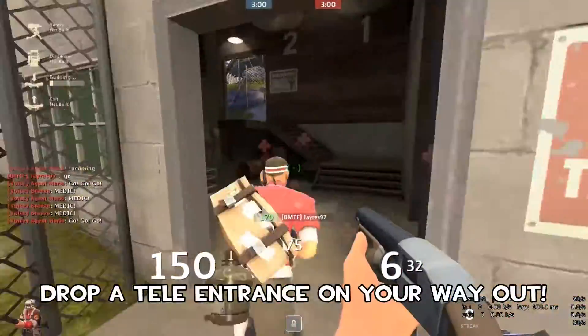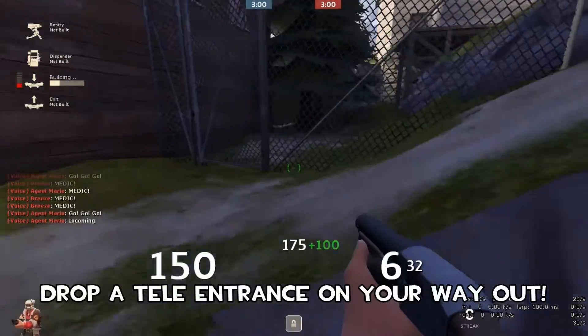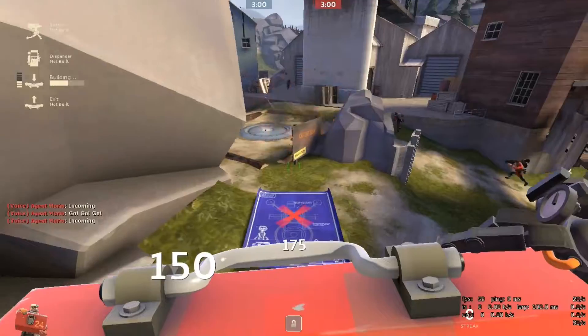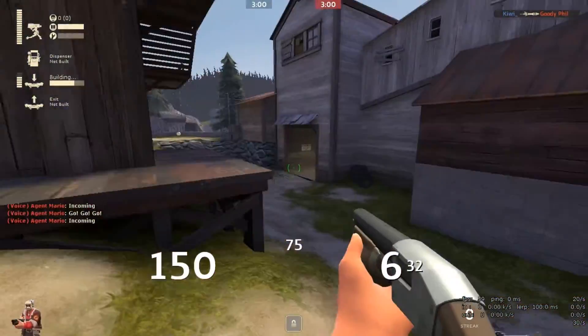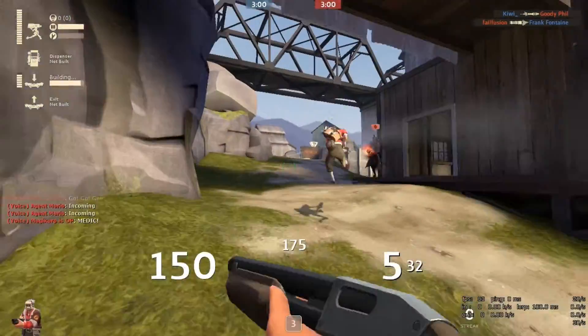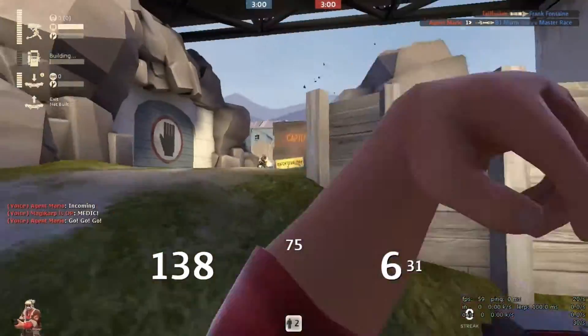When you leave spawn during your rollout, drop a teleporter entrance. You don't want to have to run back — I don't want to run back, and I'm pretty sure you wouldn't either. Running back to set an entrance is not extremely viable; it wastes your time when you could be out on the front helping your teammates.